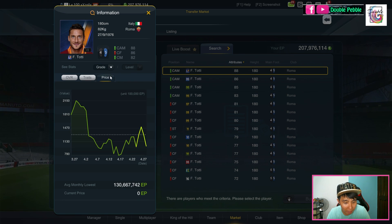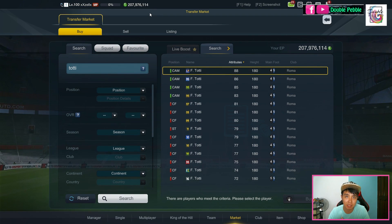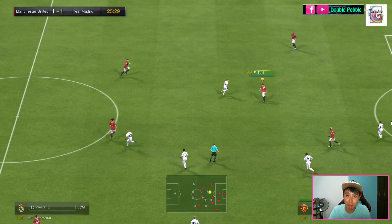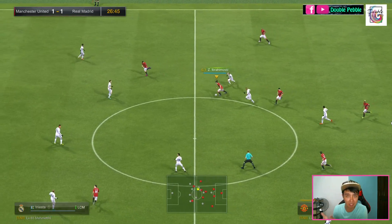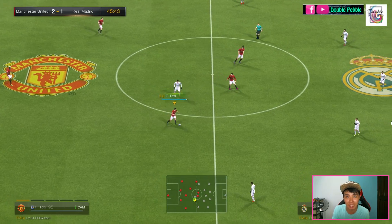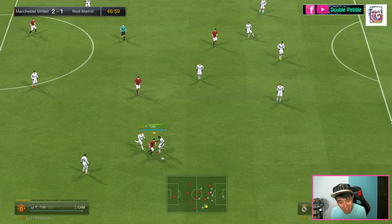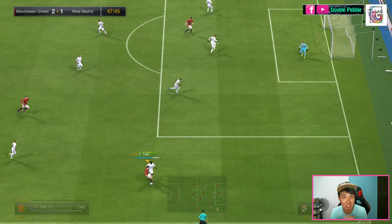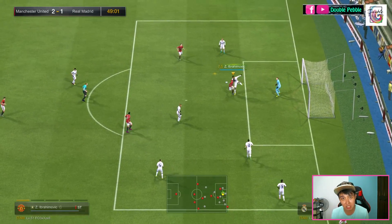His price is currently about 130 million — it went down to about 79 million a few days ago but currently it's 130 million. Now let's go to the in-game analysis. The first thing I noticed is his balance. I'm quite surprised that he does not fall down easily. His balance is 87, not 90-plus like Neymar or Suarez, but there were so many instances where he took contact from defenders and still stayed up with the ball.